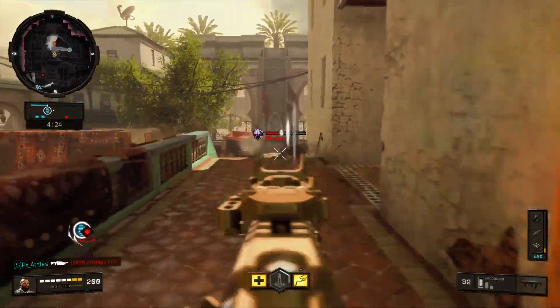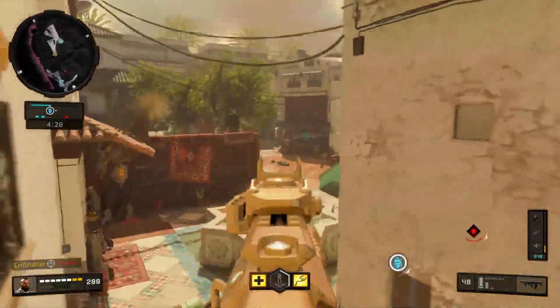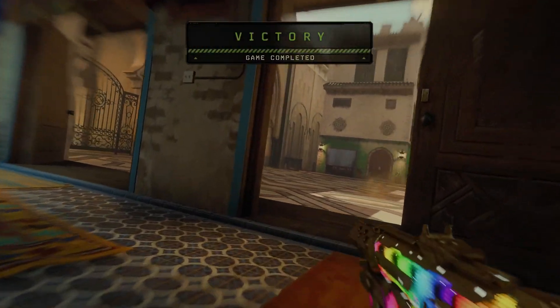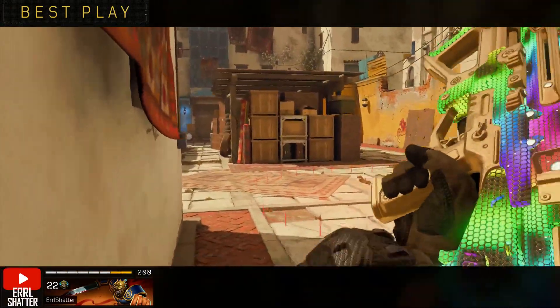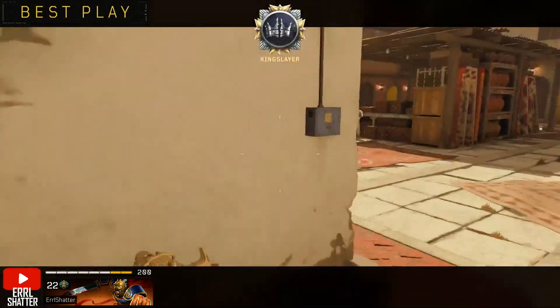For those of us who get hunted down on our streaks and feel like the whole lobby is against us — I did notice when looking at the reactive camo for the GKS Damascus that those camos did reset upon death. So I'm not sure if that's special to that gun or if reactive camos are still going to be based on going on bloodthirsties to get the max, which would still require a nuclear. There's no confirmation on that, but it is still a possibility.